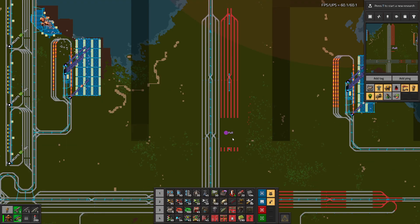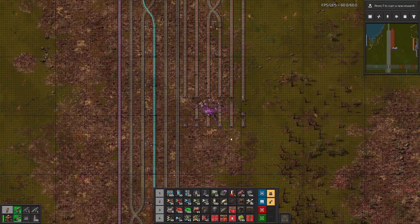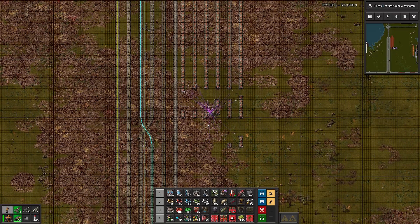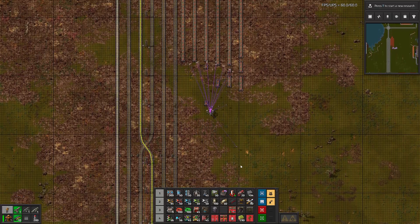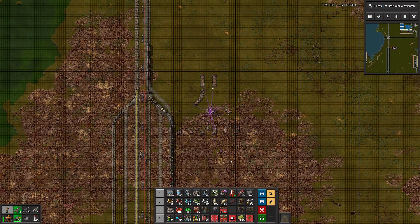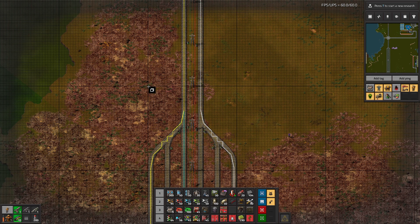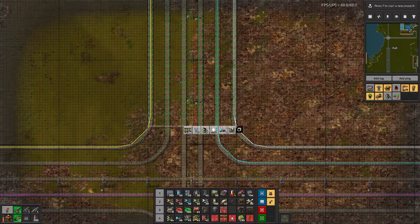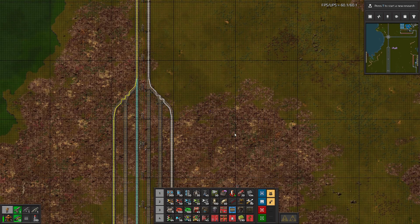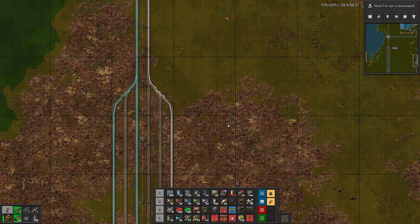I'll be marking this block for removal, marking this block for removal, and this block for removal. Then let's collect the rails. Maybe I should have left this copy on the side for a while. Let's remove the fish. Here what I'm doing is — I will copy all of that from here up until this cross, and we'll place it. Now the idea would be that I'm just placing it like this. Let's go and fix that part.